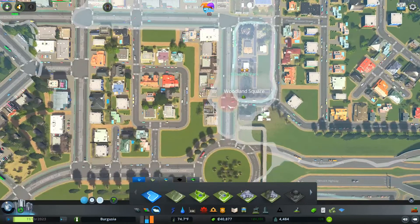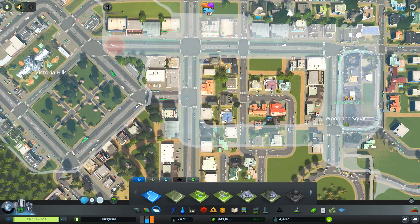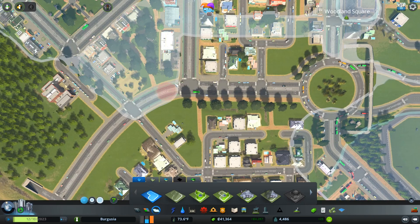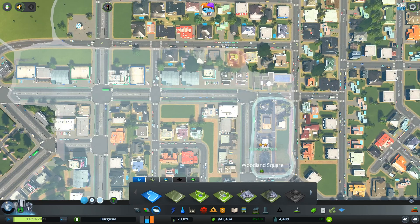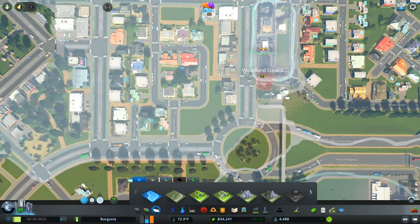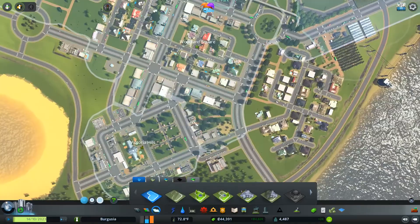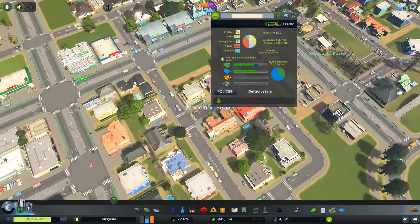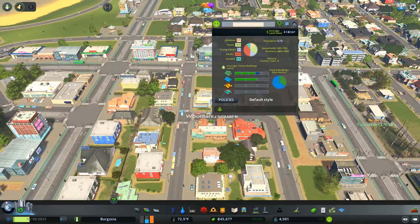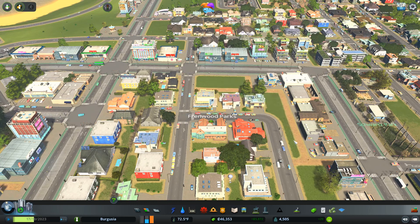So Hillside Square has expanded significantly to encompass all this residential. I think I'm going to take Woodland Square and expand it into this area up here to meet Victoria Hills. Right now Woodland Square - I'm just going to go ahead and rename this district into something a little more tasteful. Let's reference our world - let's go for Frenwood Parks. That's the name of this new area.